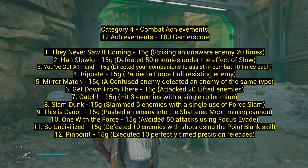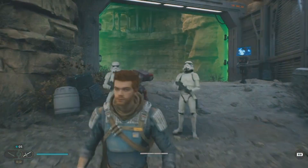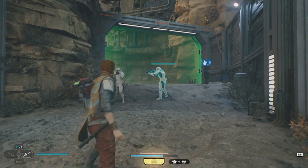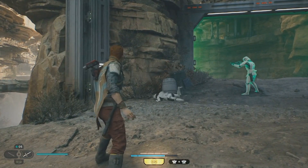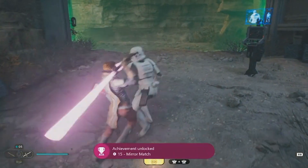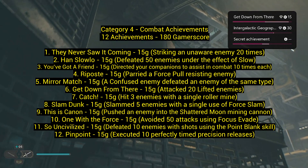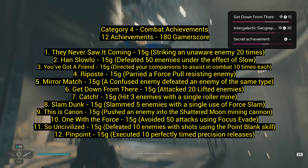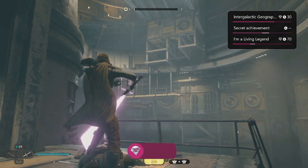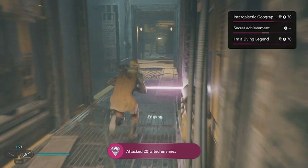Number five: 'Mirror Match' — have a confused enemy defeat an enemy of the same type. Once you learn the confusion skill, confuse an enemy — like a stormtrooper — and they'll attack another nearby enemy of the same type. Number six: 'Get Down From There' — attack 20 lifted enemies. Once you learn the lift ability, you lift enemies into the air and have to kill them while they're airborne — not just hit them, actually kill them.